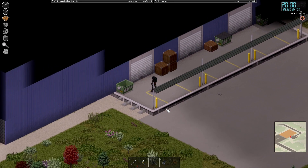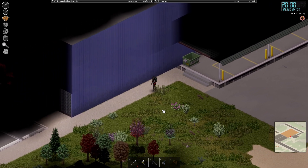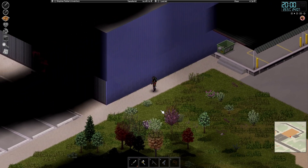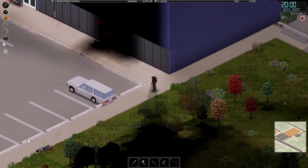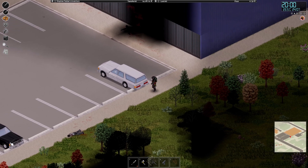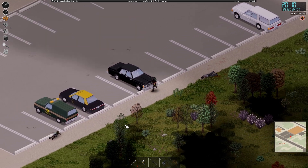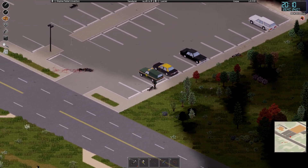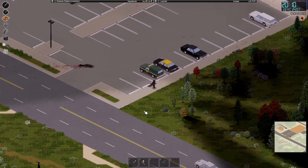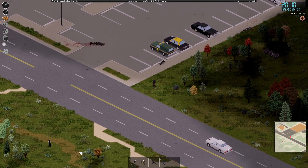First things first, we're going to go have a look at the vehicles over here, because I want to see and compare the vehicle that we've got to the vehicle that we could have, which is this taxi just down here. So we want to get our vehicle, but there's a group over there and someone over there as well — might want to deal with them first.